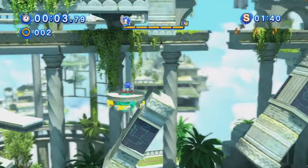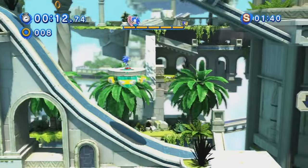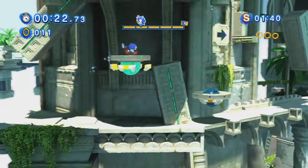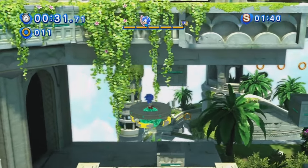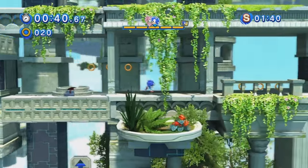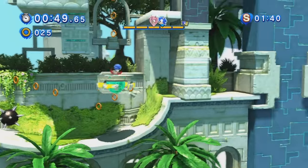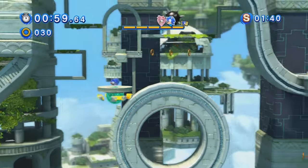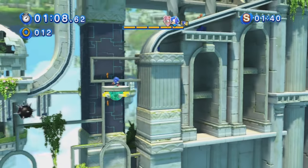Something I missed when I went through Classic Sky Sanctuary is that it actually has the Marble Garden spinner contraptions. This mini-game has you racing Amy to the goal, just like with Knuckles and Tails, but the gimmick is you have to use the Marble Garden spinners to get through. The best thing is you can spin dash when on top of them for a big burst of speed, or change directions really quickly. Just slow down when approaching spikes. Spin dash is great for getting top speed and not running into stuff. I actually think this mini-game is really fun once you get used to it.